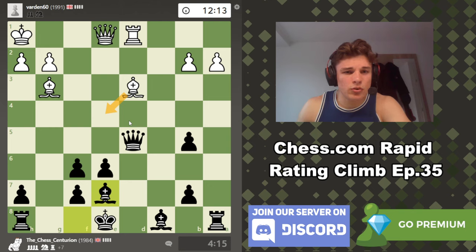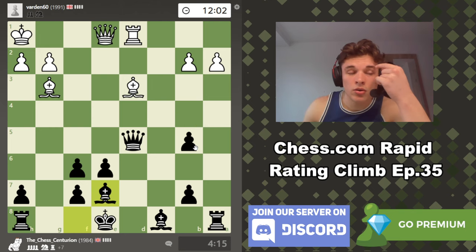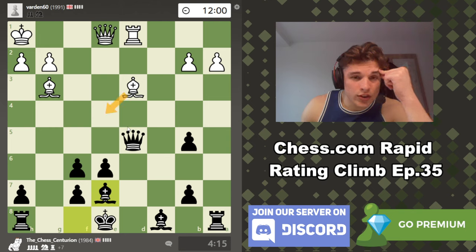We know Be4 is the move. Again, you might be looking at Be5 because it comes with check and a discovered attack. Yeah, but then my queen takes and dodges the attack. So Be4 looks like the move — no other move looks logical. Taking on h7 just helps us.